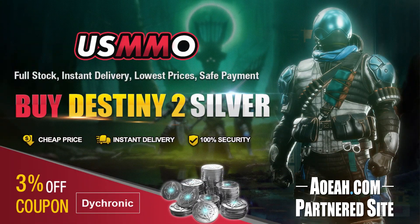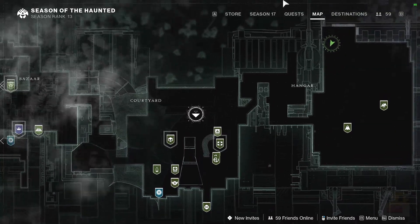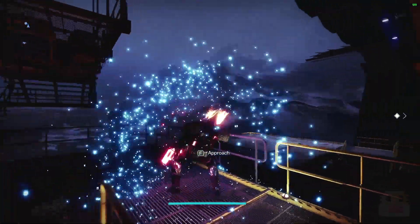Hi, welcome to the video. My name is iChronic and today we're going to be taking a look at the Xur for May 27, 2022. You can find Xur in his regular spot in the tower — just make your way into the top left section of the hangar right here. You can find him right here next to the Moodins.